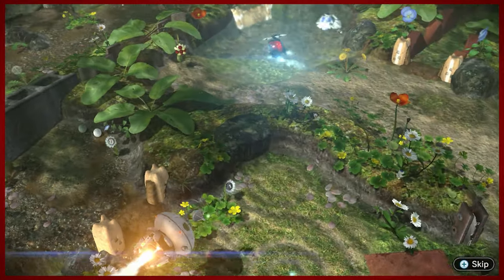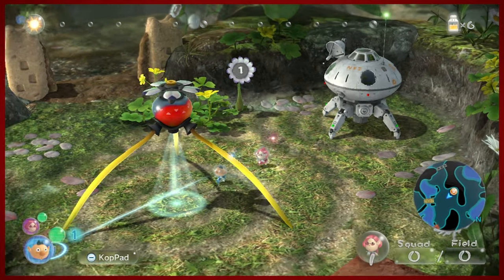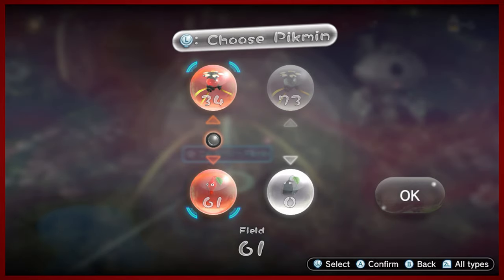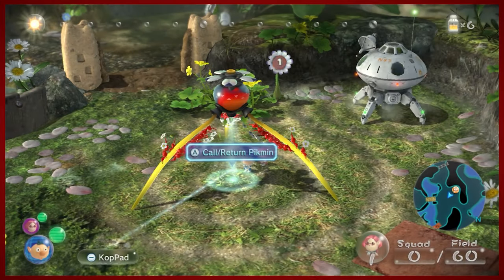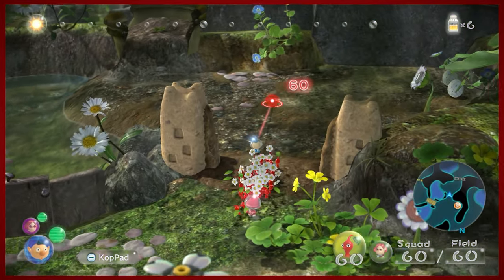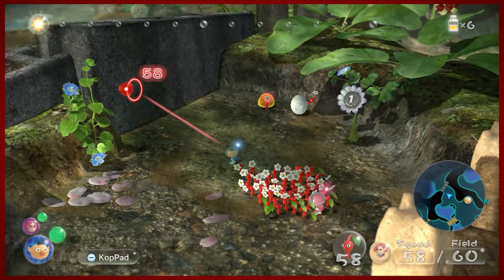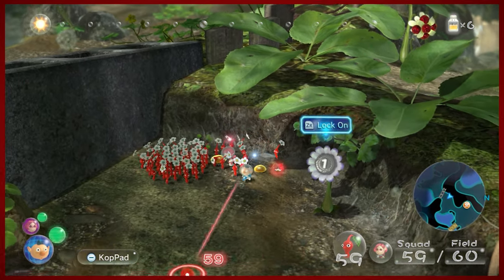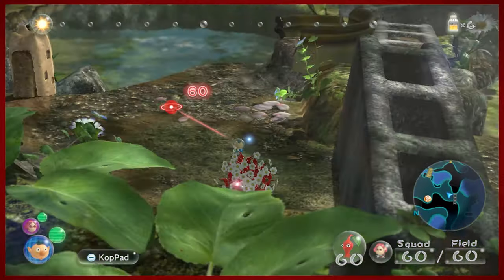We're heading back to the Garden of Hope. This is probably gonna be our last visit here for a little while. The game doesn't really intend for us to have a whole lot to do here after this. There's some other accessible areas that we need to get, but there's not really a whole lot we can do, so we're just going to make do with what we've got. Gonna go ahead and nectar up our boys.